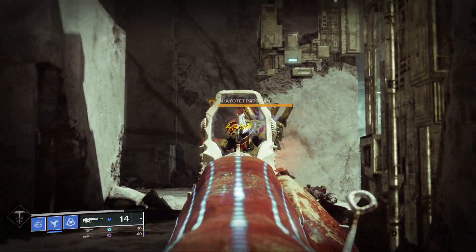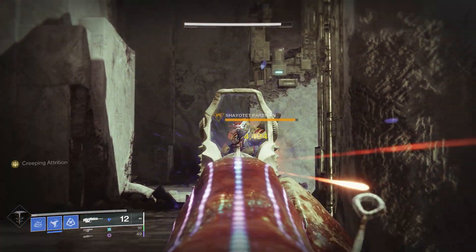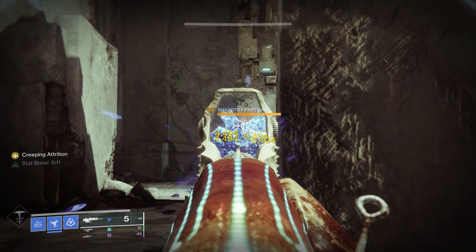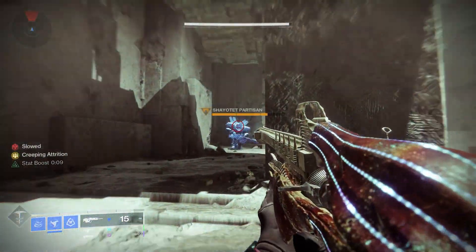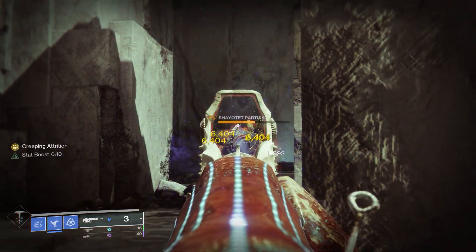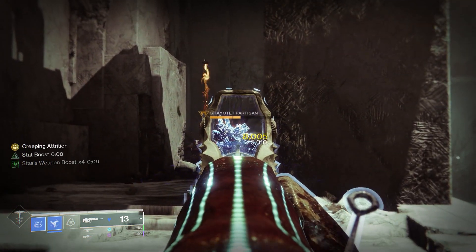I'm going to show you the numbers in this clip. Keep an eye on the first shot — 4,494. Then I'm going to slow the target with Creeping Attrition and you're going to see the damage number go up while it's frozen. You can just keep doing this little loop and it will give you an extra 42% damage increase — really, really good little fragment to run.